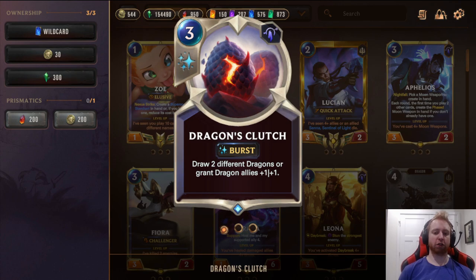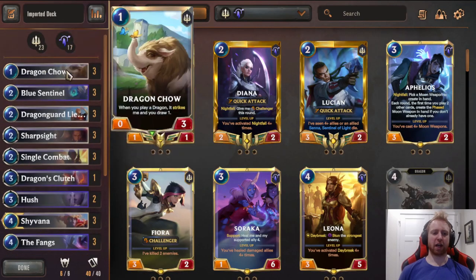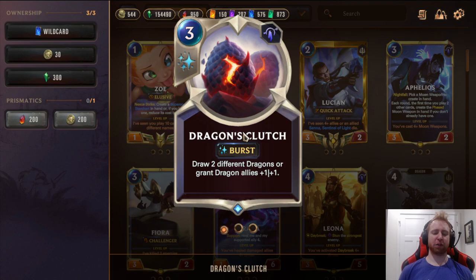Dragon's Clutch — draw 2 different Dragons or grant Dragon allies +1/+1. You'll usually always be drawing 2 different Dragons. This card's great because it helps you work towards the Eclipse Dragon Aurelion Soul finisher and refuels you in general. I like it as a 1-of, but you can go to 2 by cutting a Dragon Chow. It's particularly good in the mirror match — the way you win the mirror is by getting Eclipse Dragon into Aurelion Soul first. If you're seeing a lot of mirror matches or Targon/Demacia, run 2.